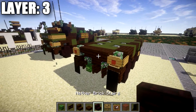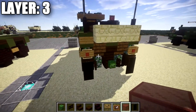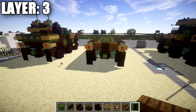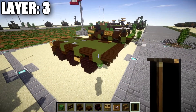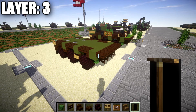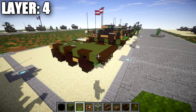Actually, those should be spruce wood upside-down stairs on both sides going across there. With that done, that completes layer three. Let's move on to layer four.